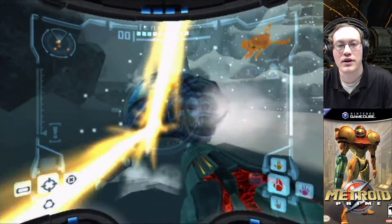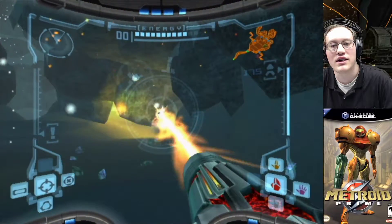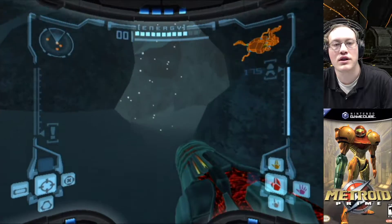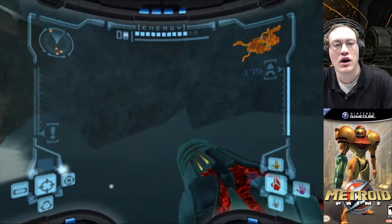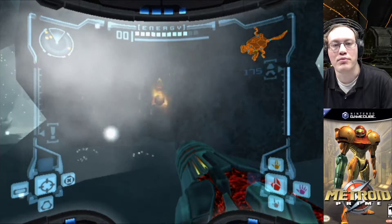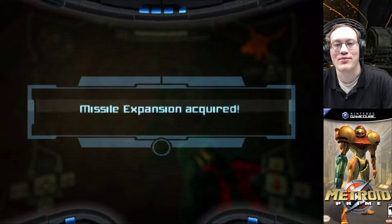And we are going to want to do that. Taste it, buddy — remember trying to ram me off some platforms like a little jerk? Here's our first thing we're going to get. The Plasma Beam is also good at melting these ice block things. So we're going to pick that missile expansion up.